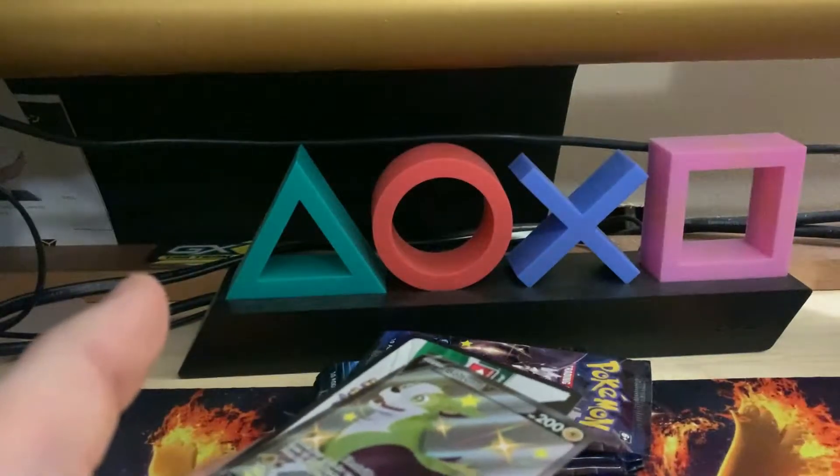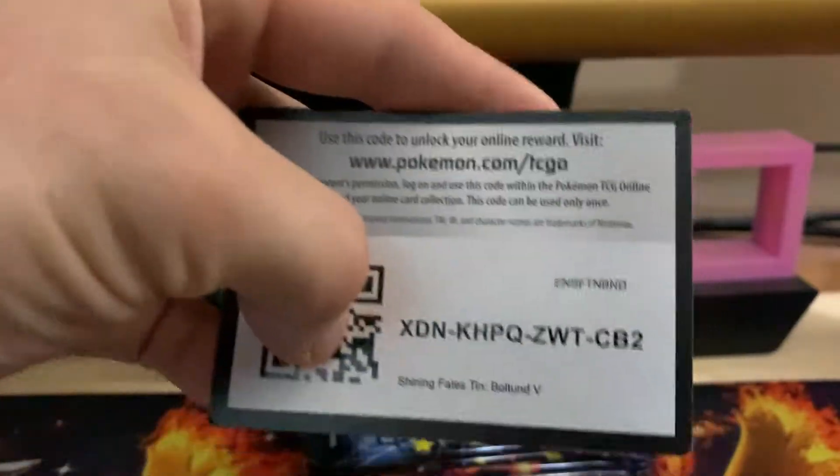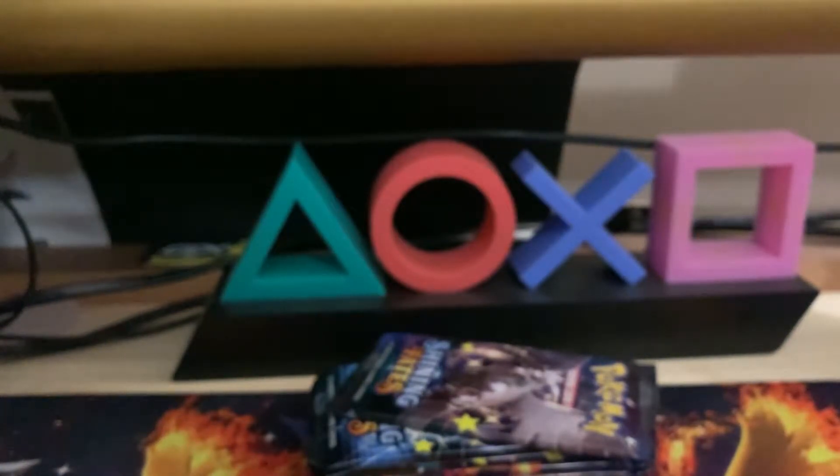Can you grab me my sleeves? Thank you. So here's the code card for the tin. I'm gonna sleeve this up so I can show it to you real quick. Centering is off left to right — I feel like the left is a little bit thicker — but overall it looks pretty good. My hands are so shaky and I don't know why.